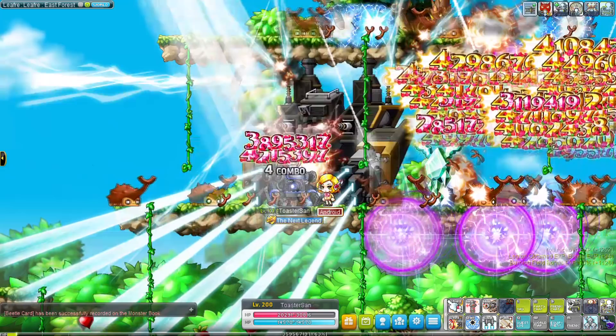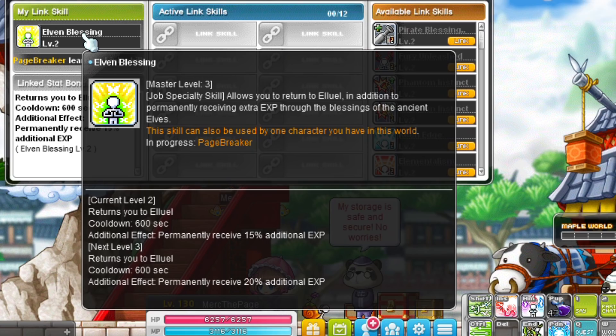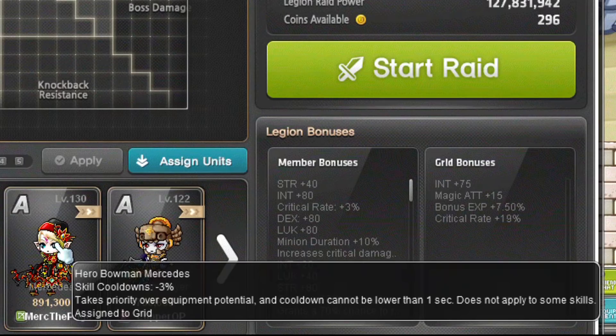Mechanic has the same link skill as Battle Mages, and their Legion effect increases buff duration, which is a very very useful Legion effect to have — definitely a must-have. Mercedes have a great link skill for training: it gives either 10%, 15%, or 20% bonus EXP depending on the link skill level. Mercedes' Legion effect gives cooldown reduction, which is also really good to have.